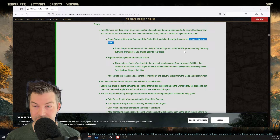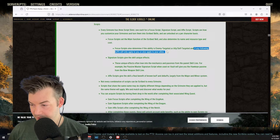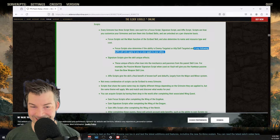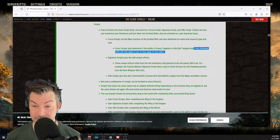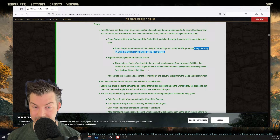So in theory we could be buffing our allies — I missed that when I read through this earlier. Signature scripts give the skill unique effects. These unique effects often lean into the mechanics and passives from the parent skill line. For example, a passive master signature script when used on Vault will give you the Hawkeye passive from the bow skill line. So if you've got some passives from the skill line, you'll be able to trigger them. Affix scripts give the skill a final benefit from known buffs and debuffs, largely from the major and minor system.